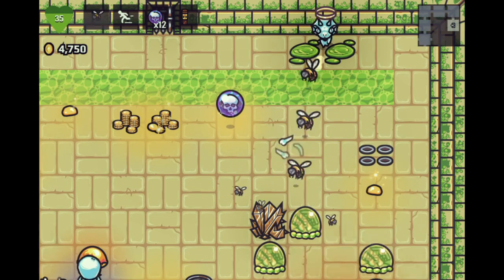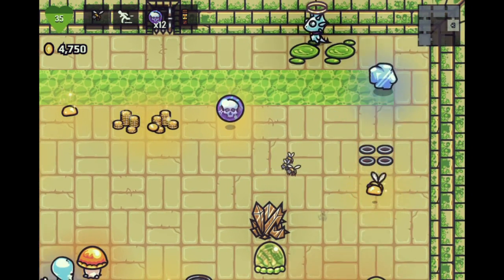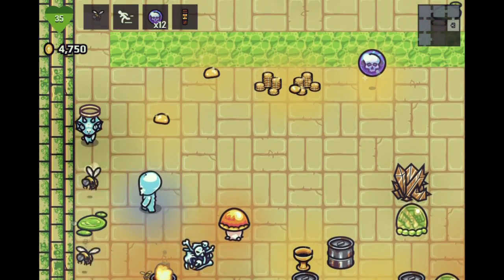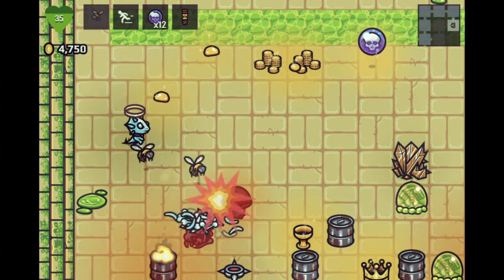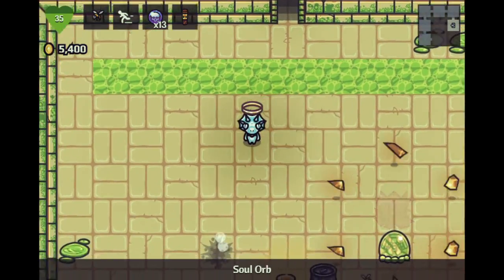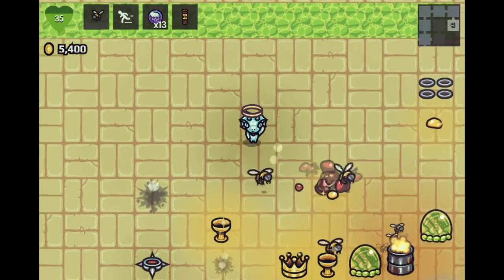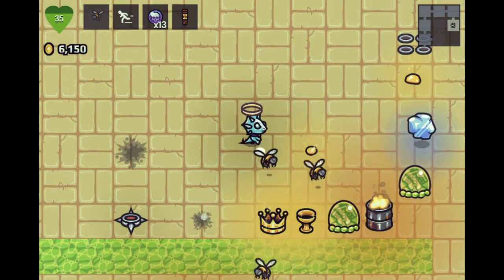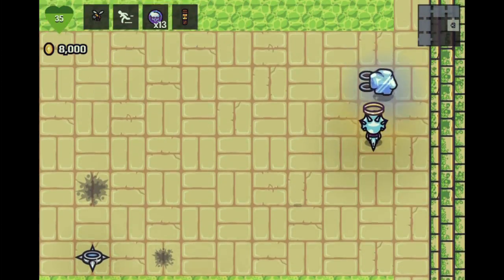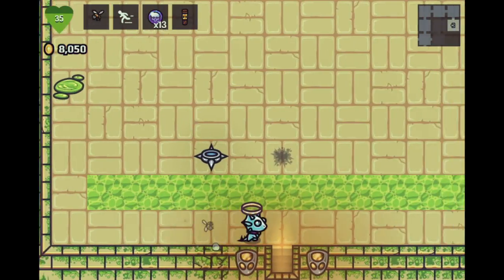Bees are just going to work. Do your thing. Was that a muck monster? I was actually trying to hit the explosive mushroom first, but the bees were deciding to go for the ghost spawner. Alright, we're gonna go down to the second floor of the sewers — this is only the second time ever. I have skipped a lot of areas, I do understand that. I do know that.